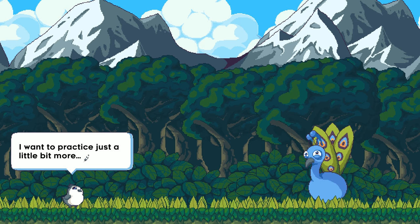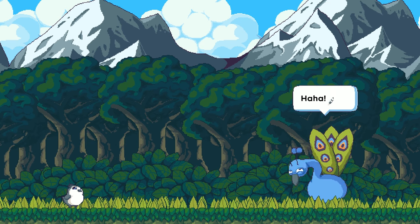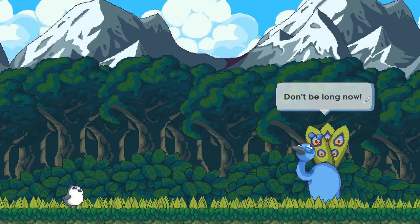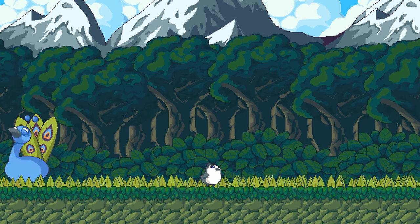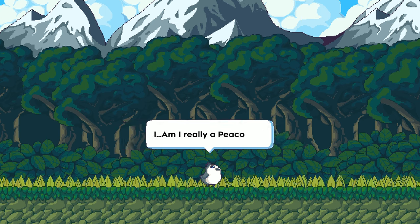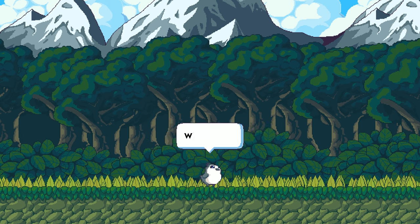Uncle P says go ahead first, he wants to practice dancing a little bit more. Nice to see you so enthusiastic - don't be long now. Bye! It's one heck of a running animation that you have there. Uncle P didn't answer my question - am I really a peacock? Oh jeez, existential crisis time. What am I?